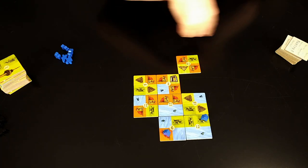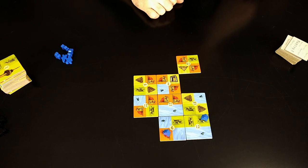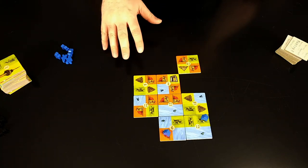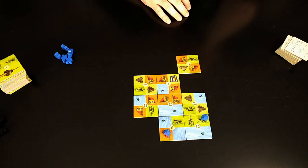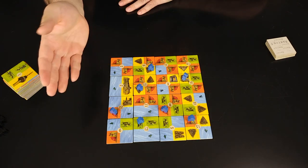Do that until everybody has their 16 tiles played on the board. There will be 8 tiles left over. I'm going to fast forward a little game just by myself, so I'll show you end game scoring. Here's a finished game — now we score.